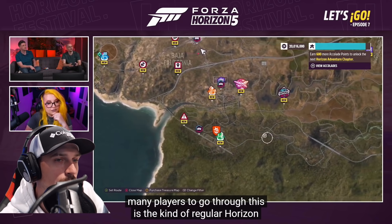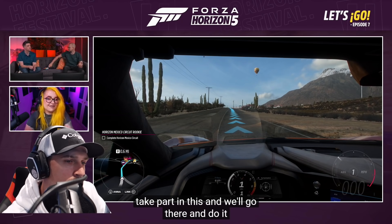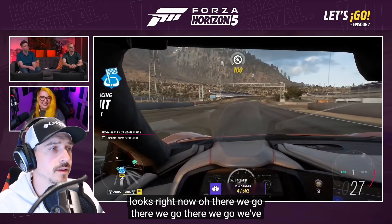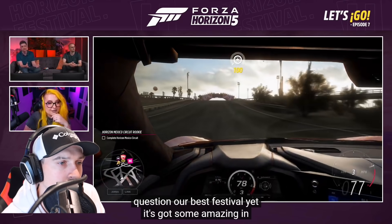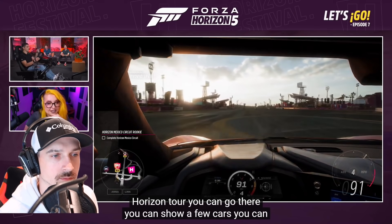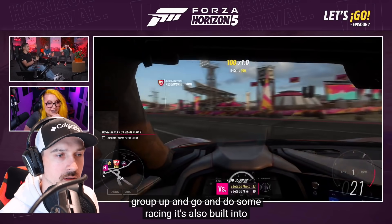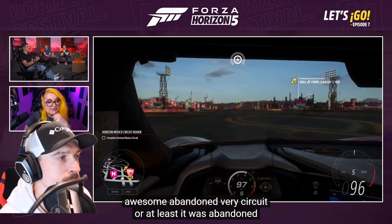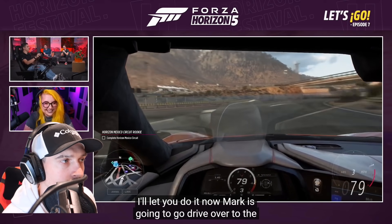We've got a pinned event — Horizon Mexico Circuit, Rookie. Let's head off and do it. It's got a drag strip running through the middle, called the Horizon Tour — you can group up and go racing. It's also built into a drag strip and an abandoned racing circuit. It was abandoned until the Horizon Festival arrived to breathe life into it. Marco, I'll let you drive over to the start location now.